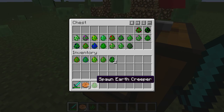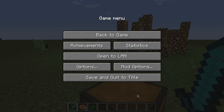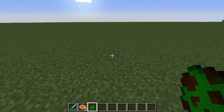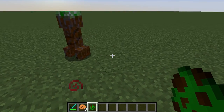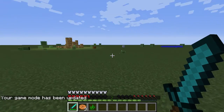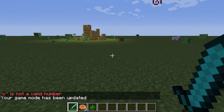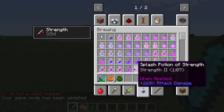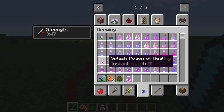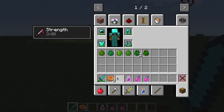So next is the Earth Creeper. With the Earth Creeper, you want to get away from your home if you encounter this guy. This is the Earth Creeper — when you find them, this happens. That's why I said get far away from your home. Earth Creeper's off the list.